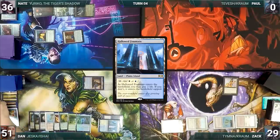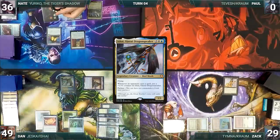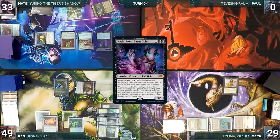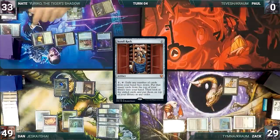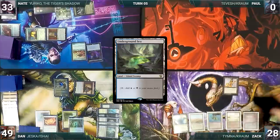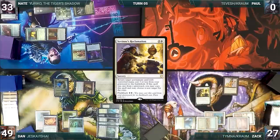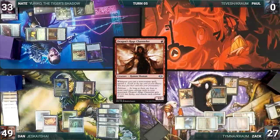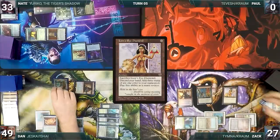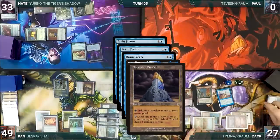Dan draws, plays Hallowed Fountain tapped, attacks Zach with Bergy, then recasts Ishai, Ojutai Dragonspeaker. During his upkeep Nate loses his Mana Crypt roll and takes three damage. He draws, casts Ornithopter — Ishai triggers — then casts Nashi, Moon Sage's Scion; Ishai gets another counter. He activates Scroll Rack. Zach draws, plays Marsh Flats, cracks it for Underground Sea, then taps Mana Confluence to flash back Savine's Reclamation targeting Underworld Breach and Dragon's Rage Channeler — both return to the battlefield.